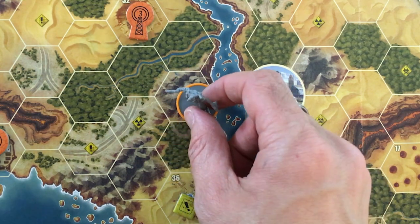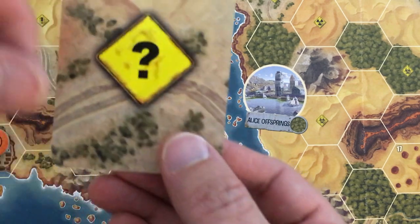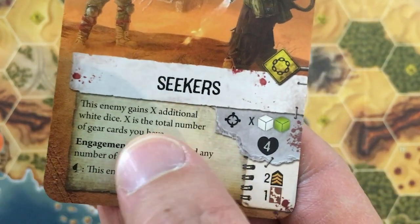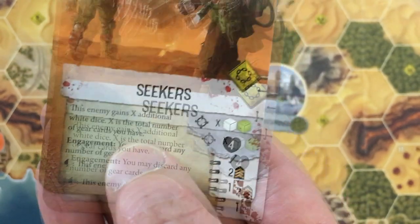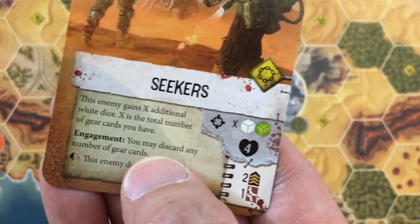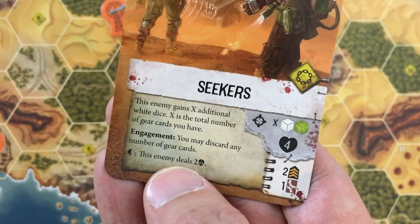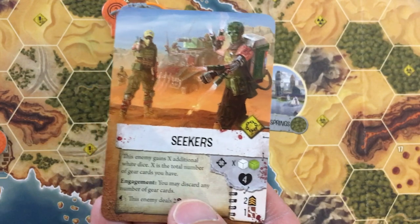Let's spend the last fuel for my bike to get eight movement. No negative tokens this time since I left that space, but I've got some secrets coming after me. This enemy gains X additional white dice, where X is the total number of gear cards you have — I've got three gear. These guys are tough. Engagement: I can discard any number of gear cards to basically dissuade them from attacking me, but I get two experience and I'll level up if I kill them. They do two damage on a spade.